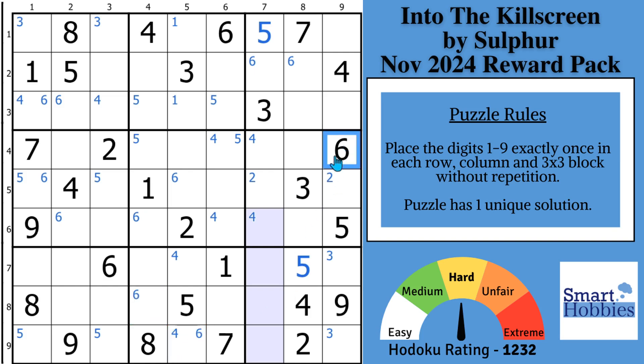In block nine with this six and this six, you have a pointing pair of sixes. So with the six and this six here, we can displace that Snyder six and solve this cell for a six.